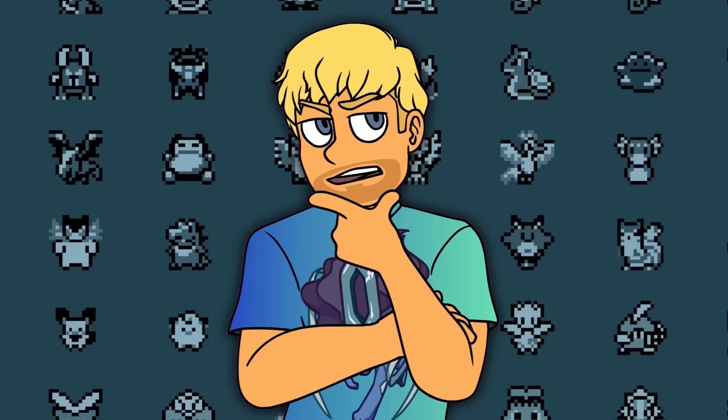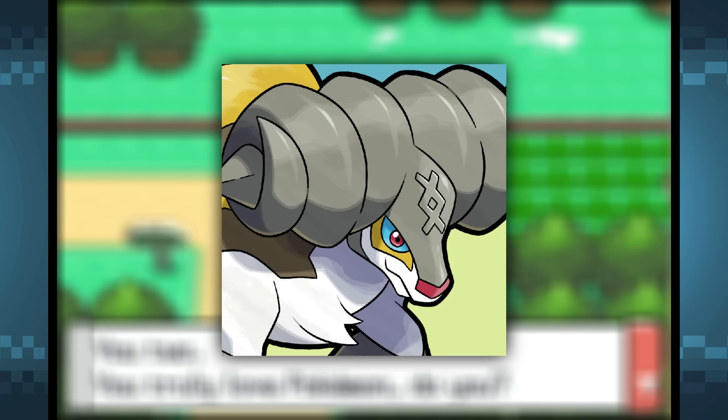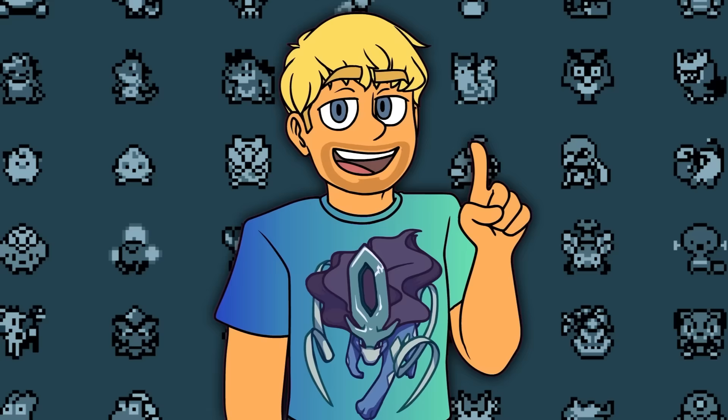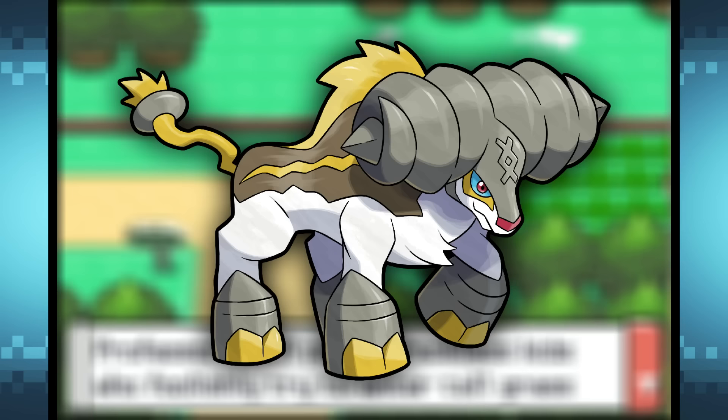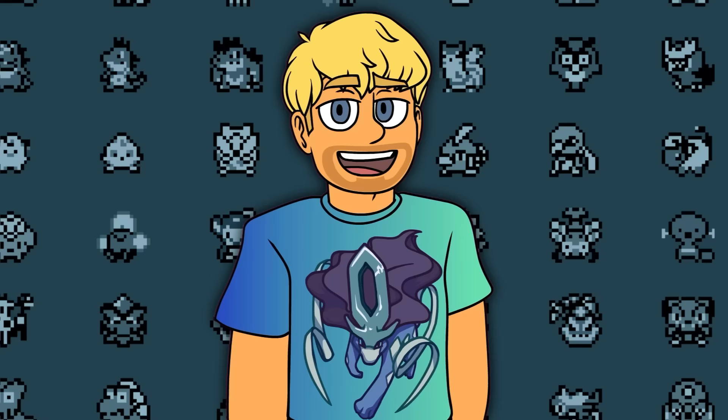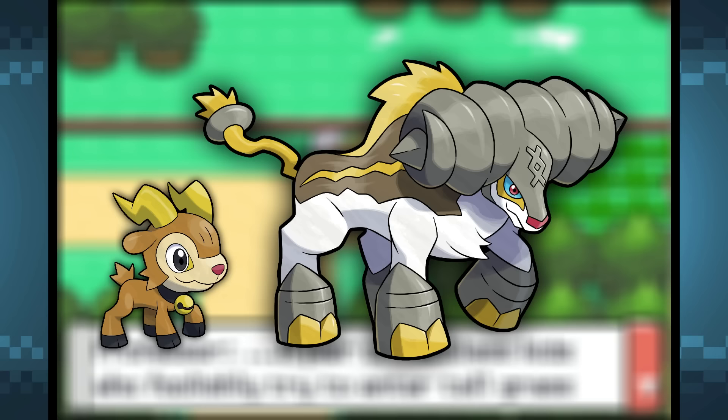As for his moves, it would obviously learn Thunder and Fly, and other moves like Bulldoze, Double Edge, and maybe Milk Drink, since goats are used to produce milk. So you'd have a Flying Electric goat drinking his own milk and charging at you, which would just be hilarious. As for its ability, I think Volt Absorb would do it justice, since Thor is the god of thunder and it would be weird for the god of thunder to be hurt by electricity. A mythological starter Pokemon based on Thor himself — pretty cool.